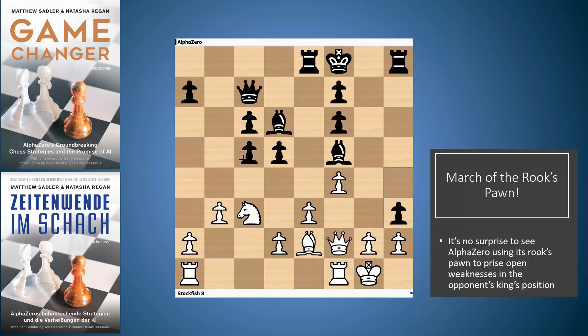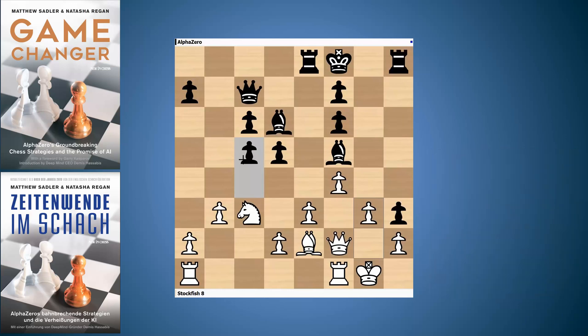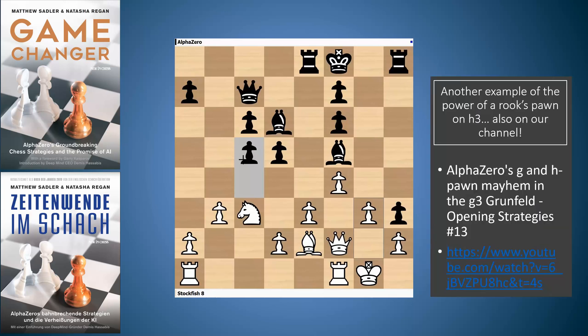Now h4, g3, and h3. What has black achieved with this pawn on h3? The white king is restricted, there's a lovely square on g2, and in an ending that pawn on h2 could be very weak if a rook gets behind it. One of the games we looked at recently in our video series showed the power of a pawn on h3 and the problems it causes for white in an endgame.